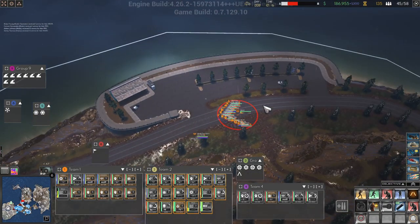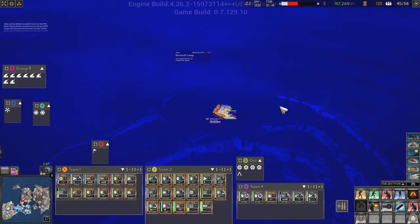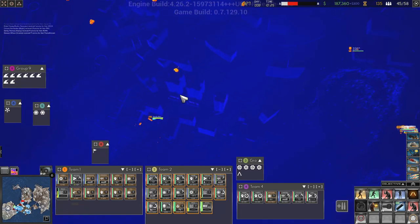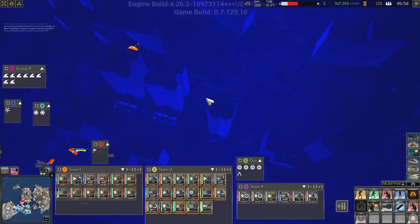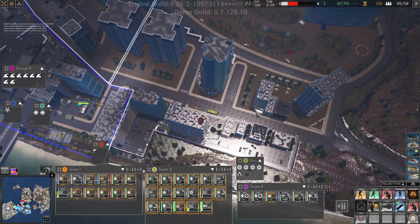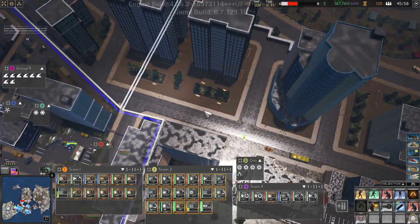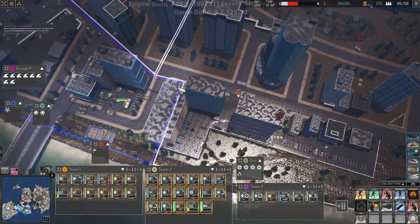Team 2, did you take that out? You did. So is there anything left in this zone? No. Team 2, come back here. I'm not sure I'm cut out for this. The Atlas is there.